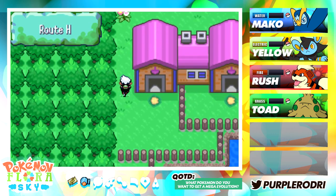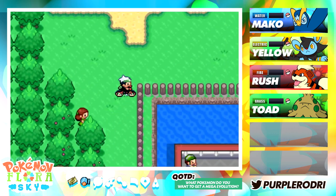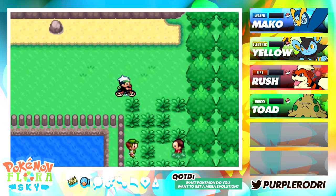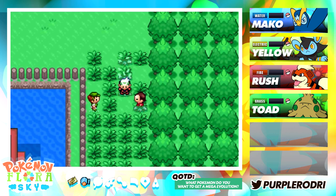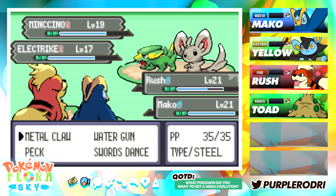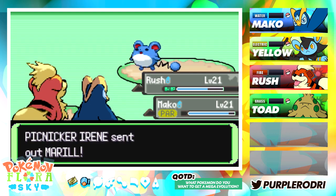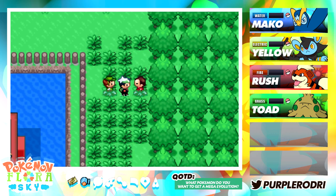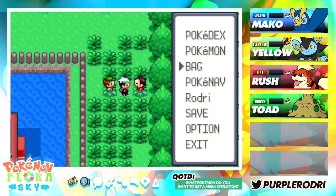Now we are going to make our way to the other side of Cycling Road. If you guys remember, we came to the left side before where we took on the single battle. But if we make our way all the way to the right, it looks like there is going to be a doubles battle coming up. That actually wasn't too bad — I'm glad we had Rush and Mako up in front. They make a pretty good team.